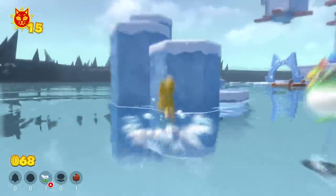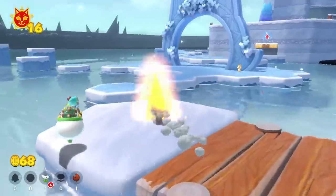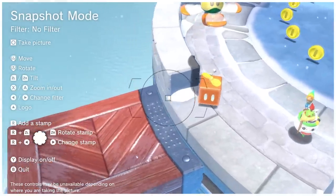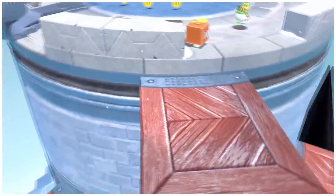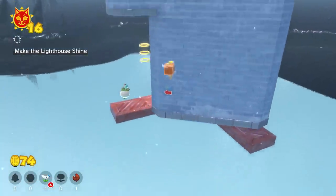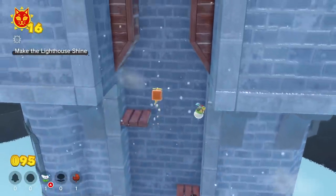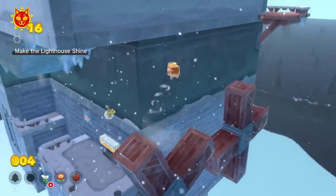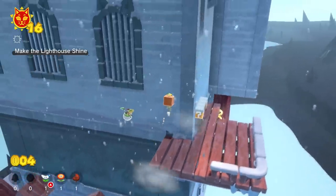Time to swim to a new area to get a couple more cat shines. Let's grab this cat shine on the iceberg before going to Crisp Climb Castle. I couldn't actually figure out if these wooden platforms were actually red — they kind of do look red-ish, so touching them is not my best option. Thankfully, using the propeller block and the power of the catsuit, we can actually climb the entire tower without ever touching any red wooden platform.